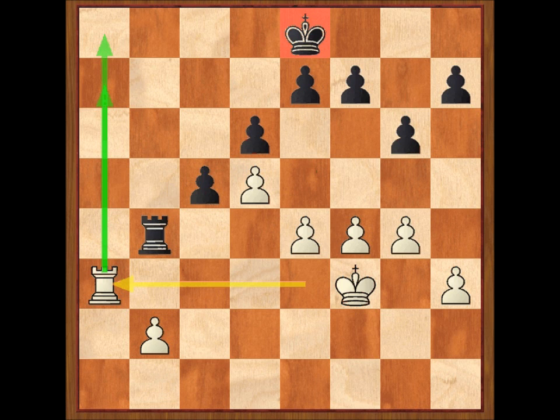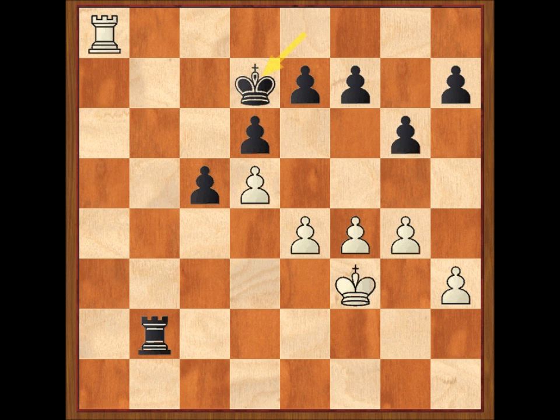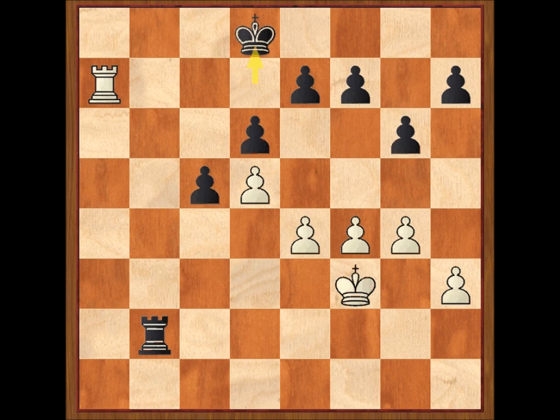Torre por B2, torre A8 jaque, rey D7, torre A7 jaque, rey D8. Ya se podría hacer tablas por repetición, pero esta gente solía jugar hasta el final. E5: Marshall decide forzar un poquito más con la tranquilidad de que siempre tiene los jaques por la columna A. D por E5, F por E5. Ahora mismo es como si hubiera un peón pasado por cada banda.